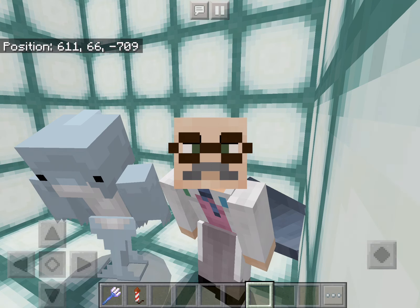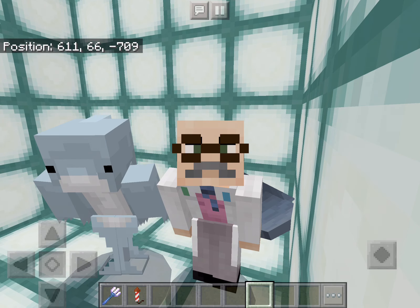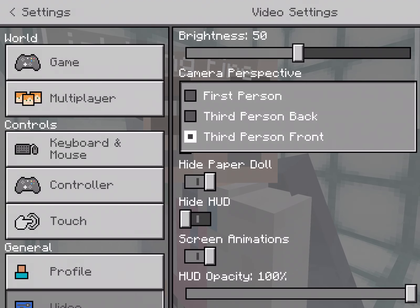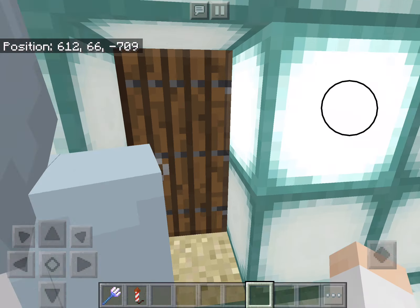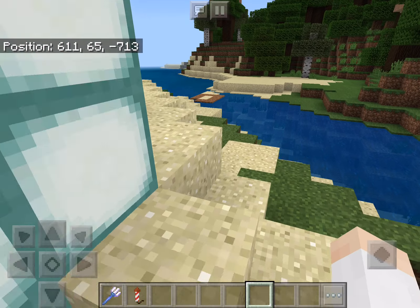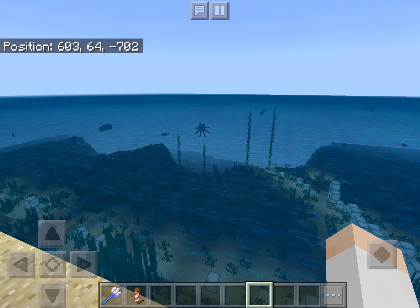Hey guys, it's Dr. Redstone and today's video is about the aquatic update and what I think about it. That little dolphin is actually my sister's - it took me a while to find the settings button apparently, because I am in my sister's world. The last time you saw her on the channel was the Easter special. So the first thing that I really like about the aquatic update is just look at the ocean.